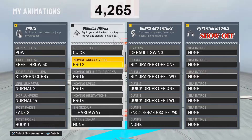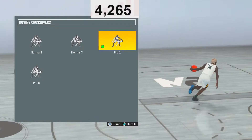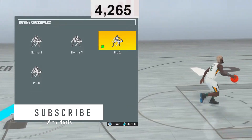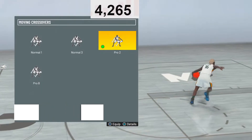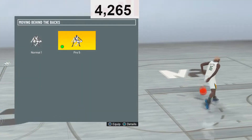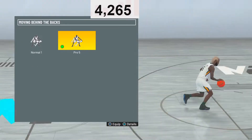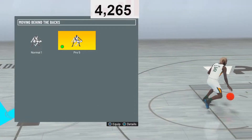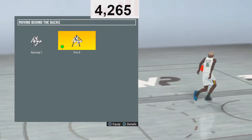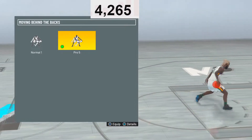Next up is moving crossover — Pro 2. I've been using this since SIGs 16 and I've been snatching ankles left and right. I would either go Pro 2 or Pro 8, but Pro 2 is my personal favorite. It's just been the best crossover since SIGs 16. Moving behind the back — Pro 5 is undisputed this year because Pro 6 got nerfed badly. So I would go Pro 5. It also gives you a speed boost out of it, like the Stizo speed boost. Pro 5 is the best moving behind the back in the game.